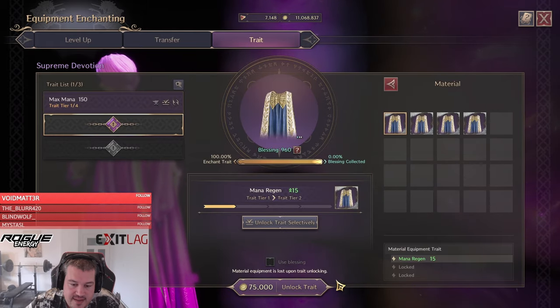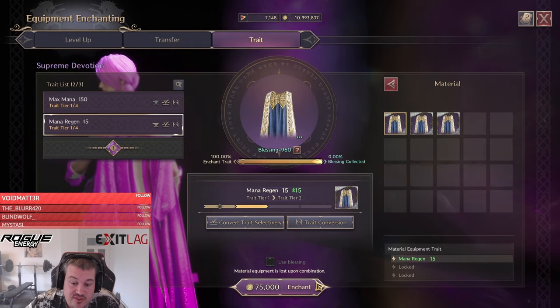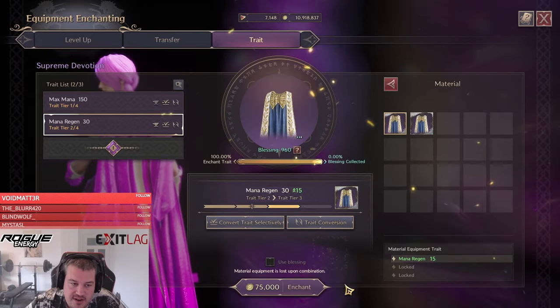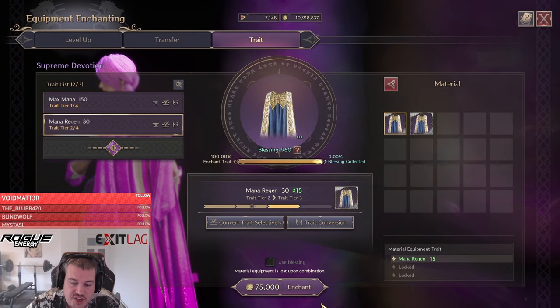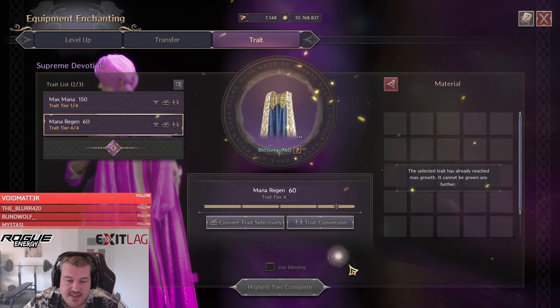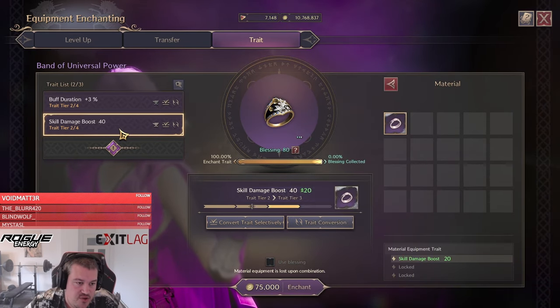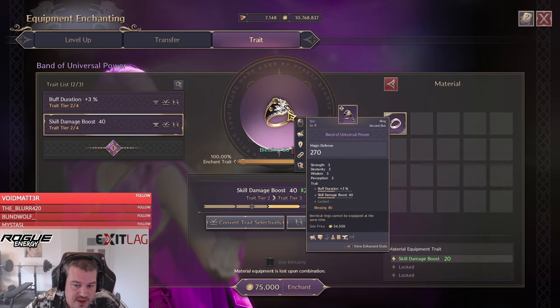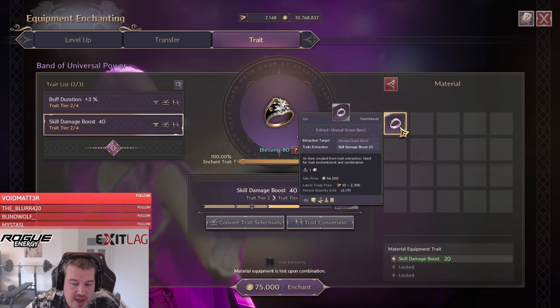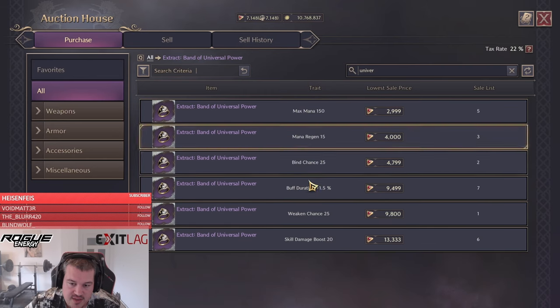With the extract of the exact item you can unlock a new trade, but to level up that trade you can do tricks to save money. On the ring I can show you this well — I unlock skill damage boost, and instead of leveling it up with more of those rings or buying extracts of the same ring, I can just buy extracts of other rings that also have skill damage boost to level it up cheaply.